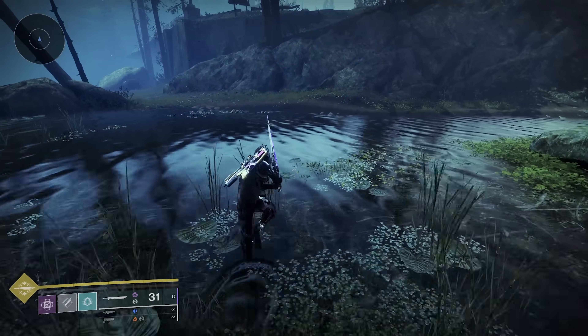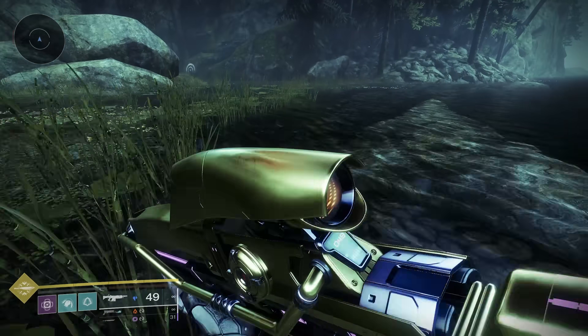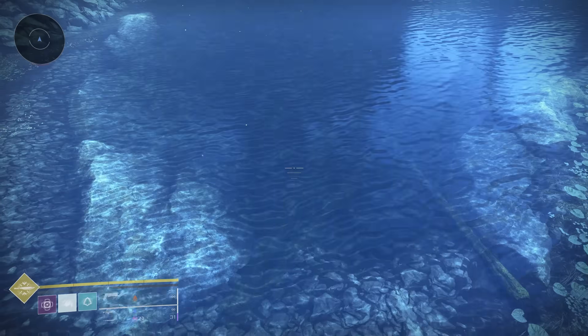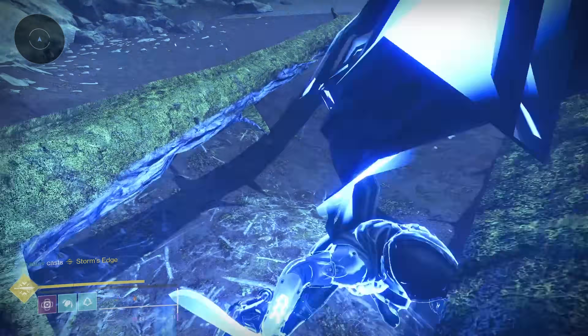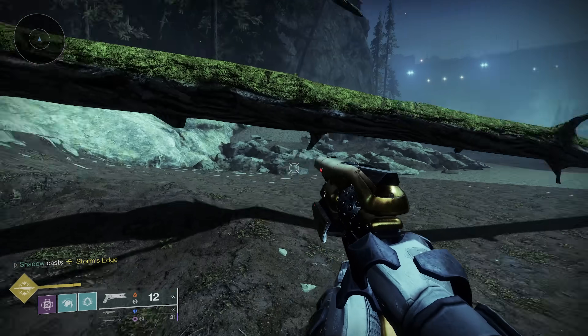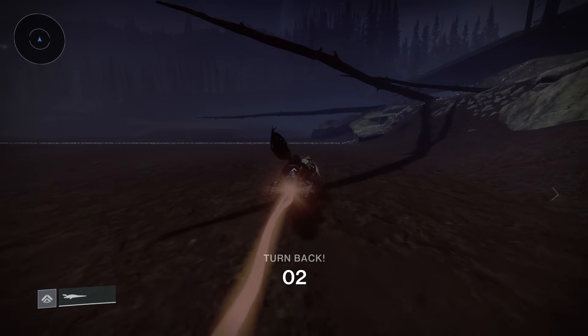Normally when you walk around in shallow water, you just run on top of it as if it's not there. But apparently with the Hunter Arc Super, you can actually go under the water. The water has disappeared — I'm now like in the lake bed. This is actually pretty cool. Oh, I can drive my sparrow underwater!